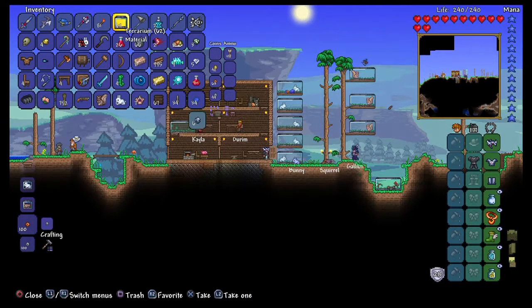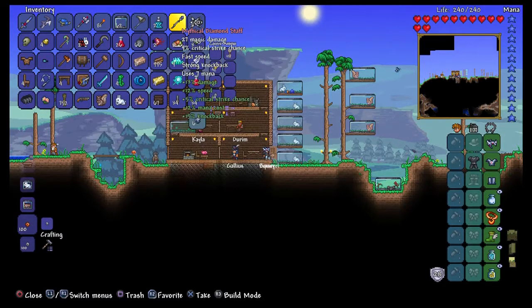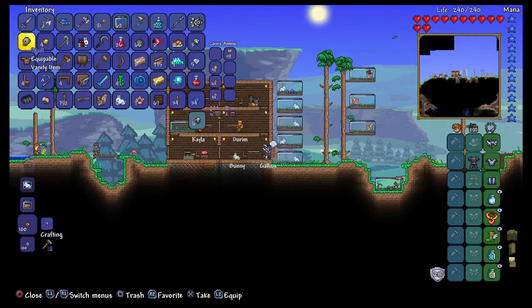There are my terrariums. All you have to do is get some sand, go to the furnace and make some glass, and then you can make terrariums. I also have the Mythical Diamond Staff — I found some diamonds underground, and when you combine diamonds and platinum you can make this staff. I actually got Mythical, which is amazing. I also got this skull — I killed a skeleton and it dropped it.